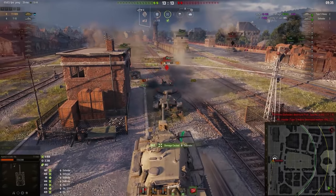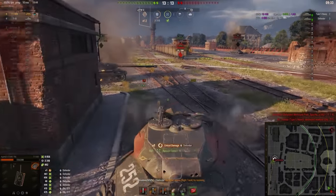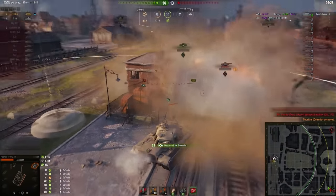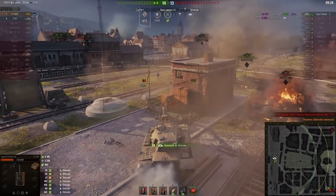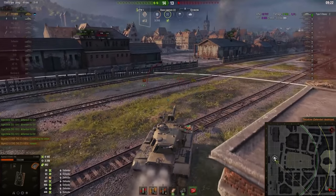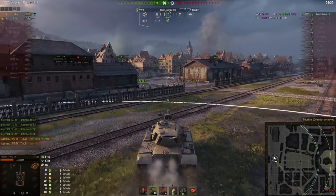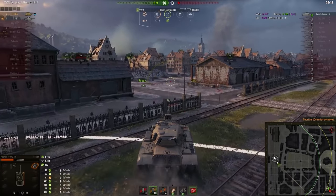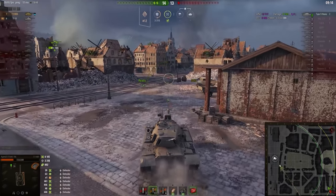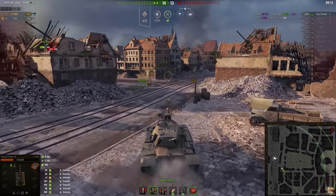Two tanks in the cap circle would be much better, but with four minutes left, Type 5 for sure will be fast enough to come over here. So there is no point staying on the cap circle and our guy decides to go and help.